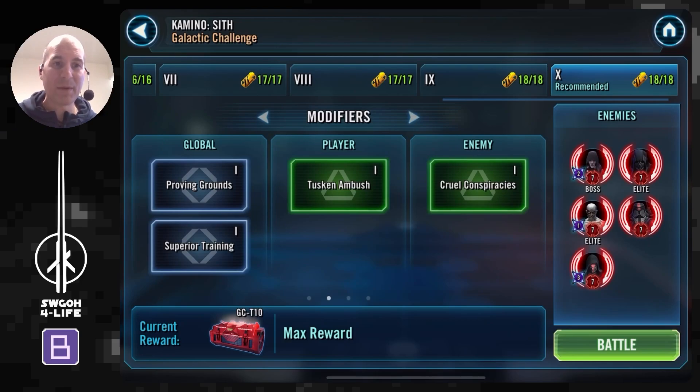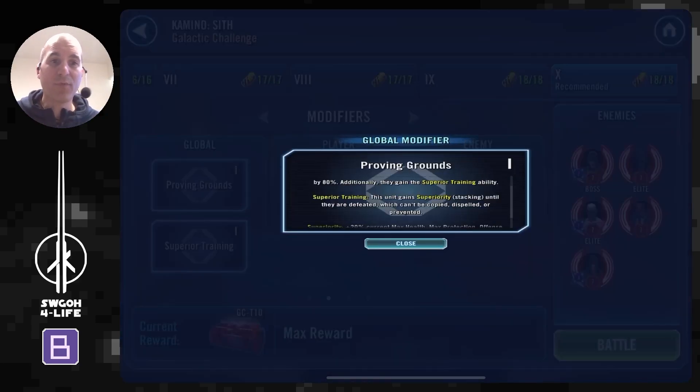I'm showing you how I quickly and easily got max rewards. You just have to get the starting sequence right and you should be good to go. There are chapters below as always to show you the battles I've done. Battle number one will be my Tuscan squad, and then a second one I'll be sending in my Imperial Troopers for a quick and easy eight turns in a row. Let's have a look at the modifier for Kamino Proving Ground.